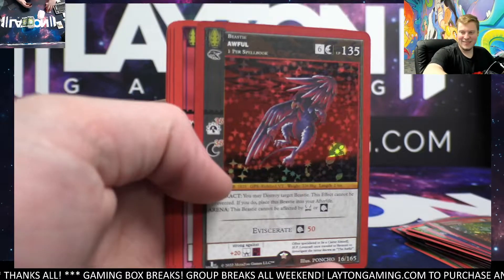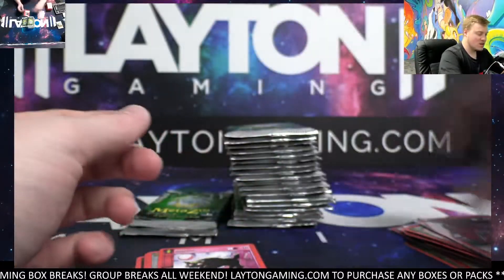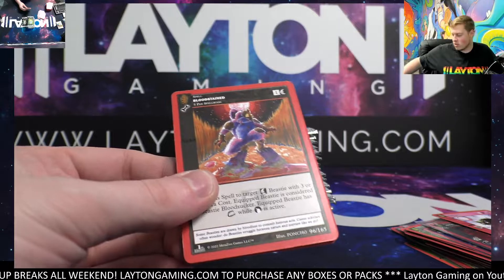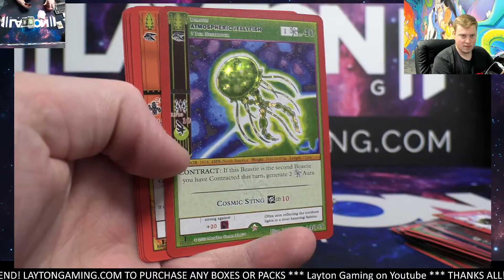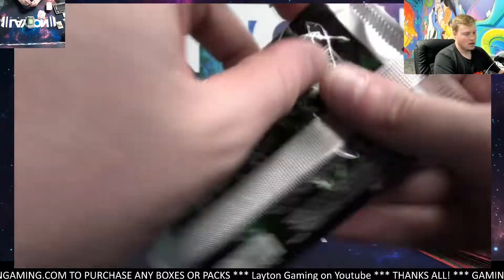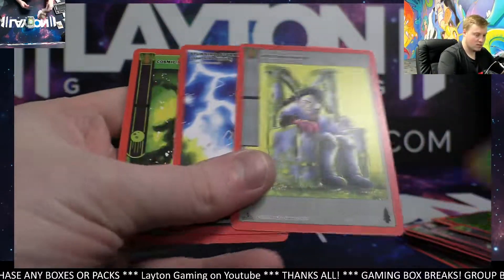Really funny. Full holo is awful — solid. Opening so much Magic on the channel has made me start to really grasp just how cool and detailed some of the Magic art is. Reverse holo Atmospheric Jellyfish — nice Jellyfish reverse. Closing out the first half of the box, very solid start. We got Germinate full that time.